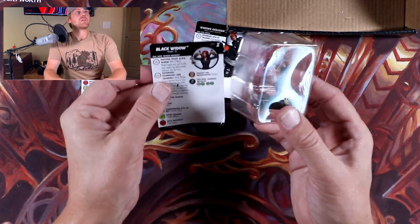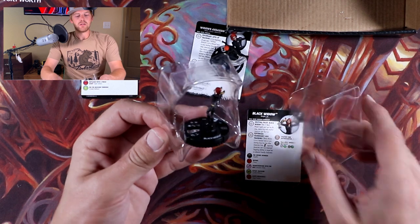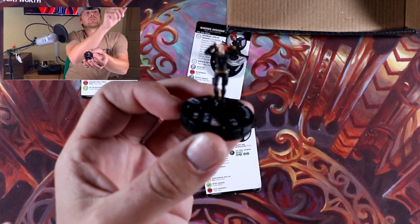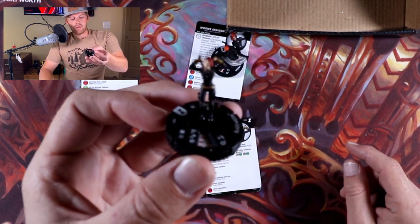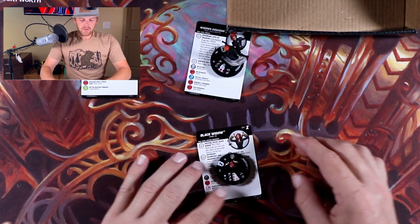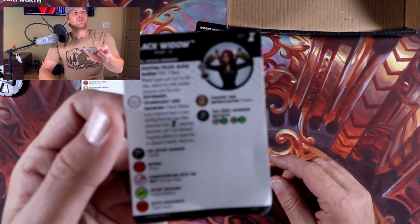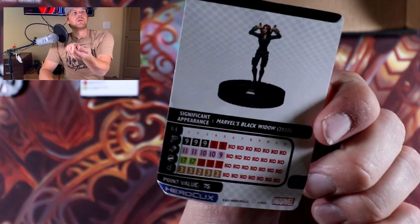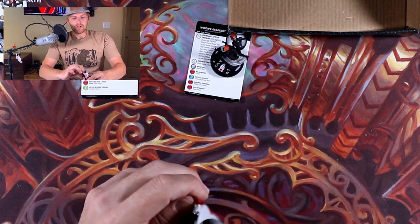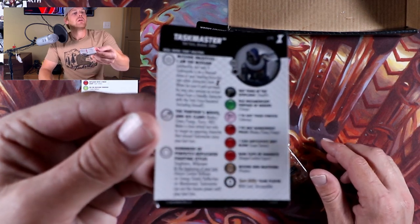There's something I've been doing — feeling the packs before I open them a little bit. I'll explain later as we go on. So we got a Black Widow, number one. So far we're just getting Widows. It's a Black Widow — I showed the card, right? I don't think I did. I don't even know if there are super rares in this set. We got a Taskmaster — rare, I think.